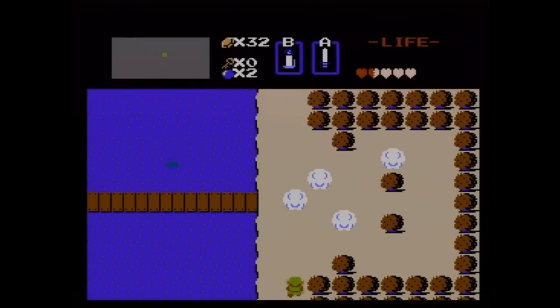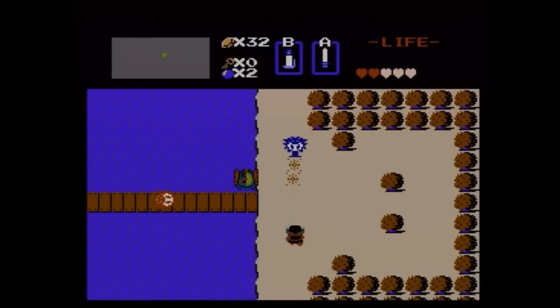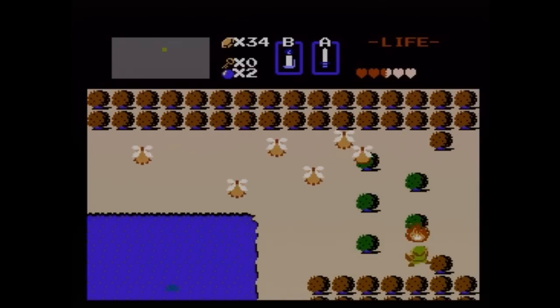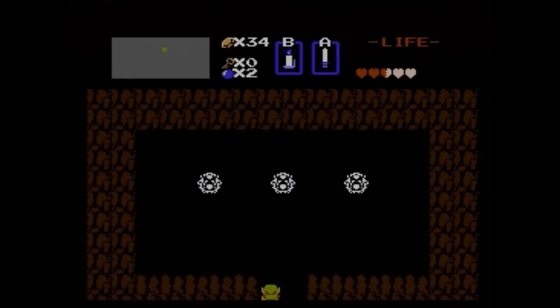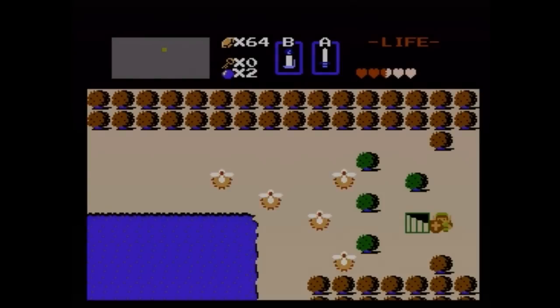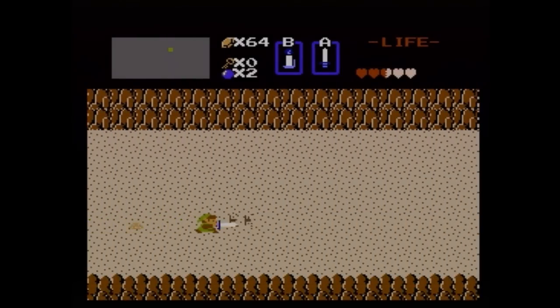There are a few secret rupee locations on the way, so we're not really going to have to grind against enemies to save money. I like that in this game, that you don't have to save up money like that. Right here, another secret rupee location — I think it only gives you 10, though. It's a secret to everybody. We got 30, not bad. I think we need 16 more rupees to get the arrows.